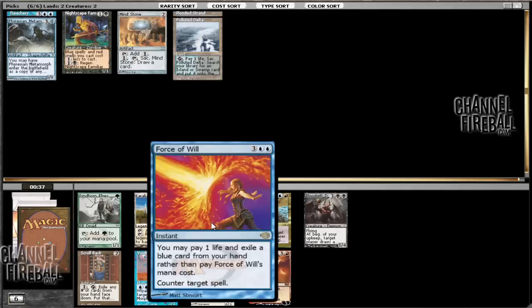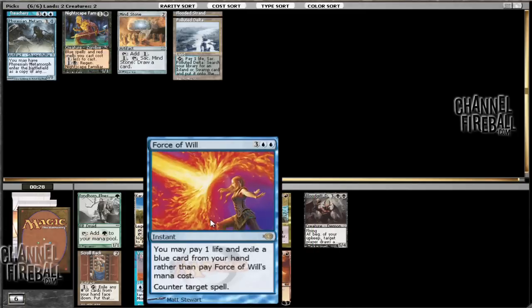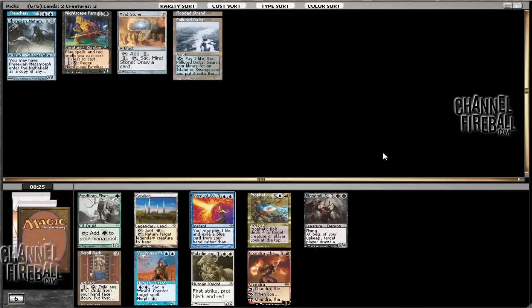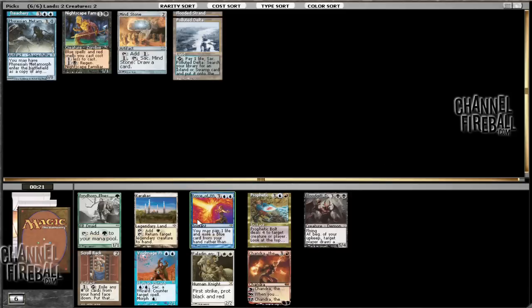Force of Will is not bad. We can take that. We could also take Prophetic Bolt, but I'm not really sure I'm red. I'd rather just take the Force of Will as a Counterspell. Especially when broken things are going on, Force of Will is pretty sweet, so we'll just take that.